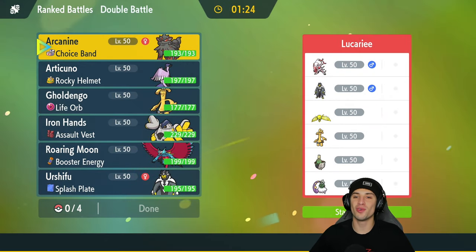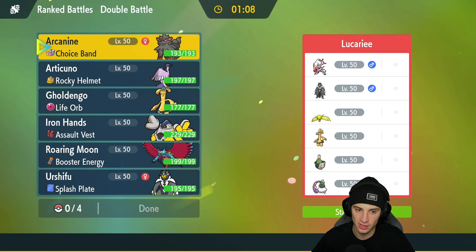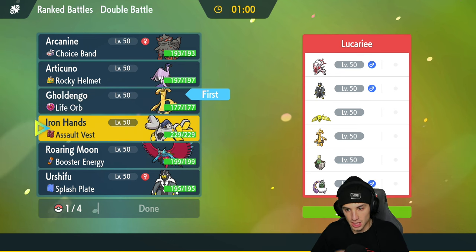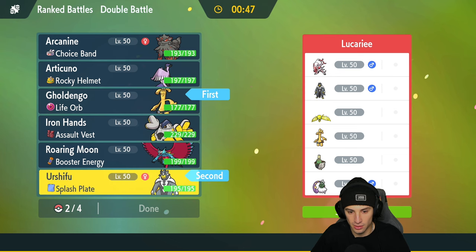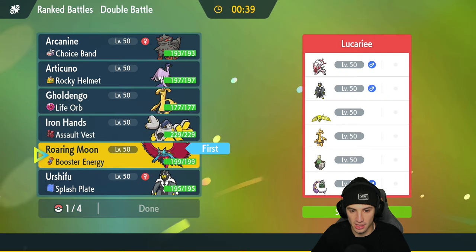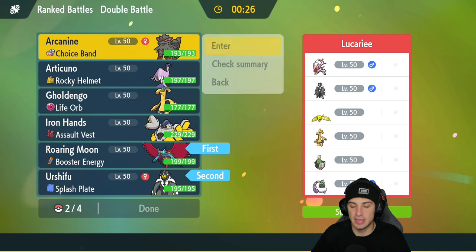Match one was rather close — Enamorous KO'd my Iron Hands in one shot but we're moving on. Match two we're going up against a Hisuian Zoroark, so we've got to watch out for Illusion. They could have Explosion on the Redjackie, so that's something we definitely want to watch out for. Goldgo is honestly a solid lead due to its Ghost typing, which would be immune to Explosion. I think I'll lead Goldgo and Urshifu — or I could double protect to waste out the Redjackie.